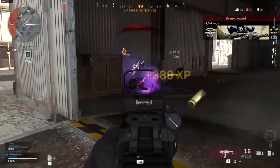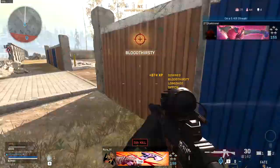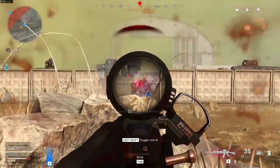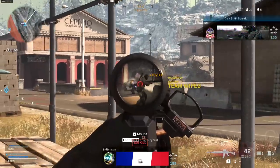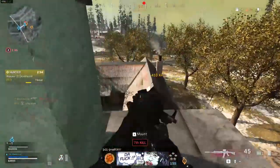This pack is 1600 COD points and you get a Grau blueprint called the Prototype Alpha, an MP7 blueprint called Prototype Omega, a Knife blueprint, a Stabby Krabby Charm, and a Rare Calling Card. Like the name of the pack says, the Grau and MP7 will have purple tracer bullets on them, so that makes these blueprints a little different than the others.